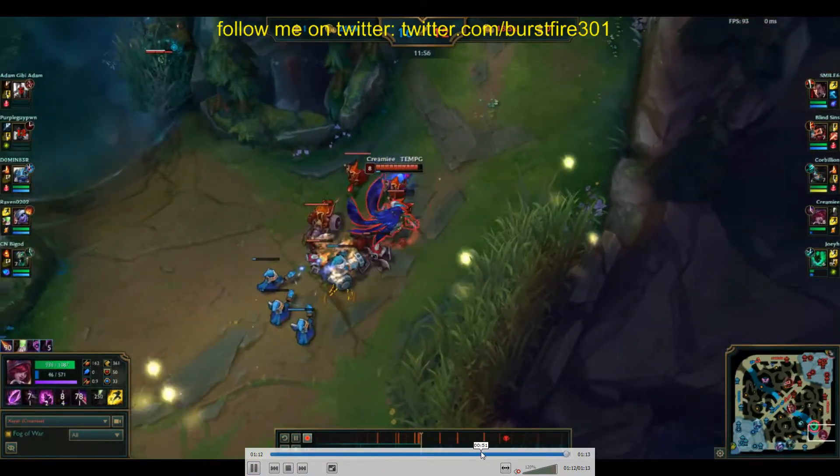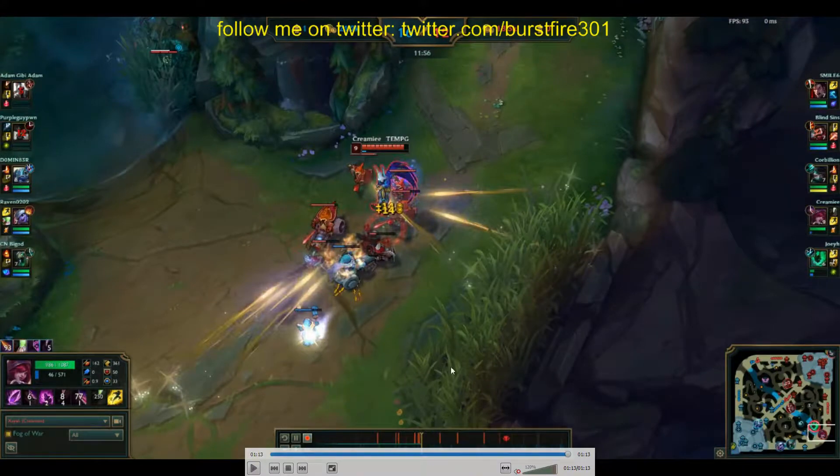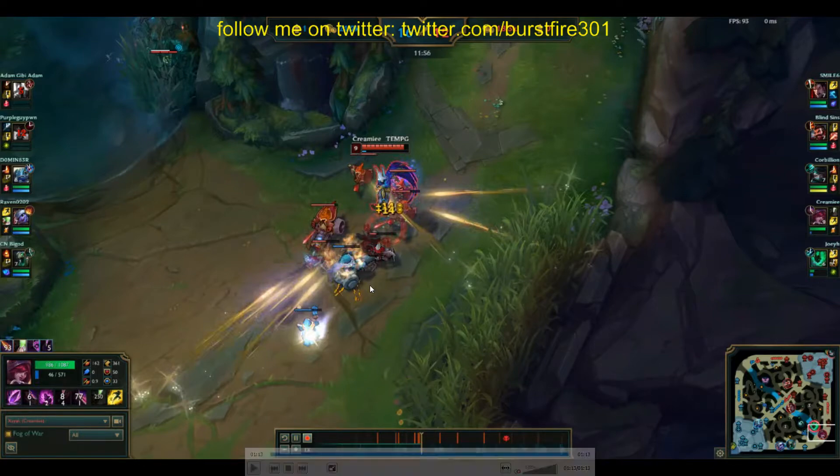That's the end of the clip. You shove and then recall. In this situation you look at the map — you can't see them, but you can time it. You see your Thresh is recalling, there are no minions here, the next wave is here. So you basically should recall because you won't be able to shove out the next wave before enemy bot gets there safely, especially with Thresh recalling. Pretty good clip overall — the enemy team obviously played it really poorly, but I think you played it fine.